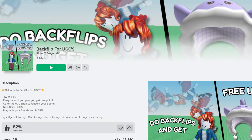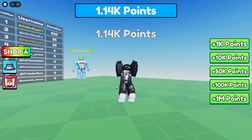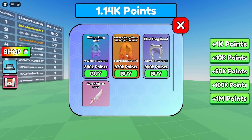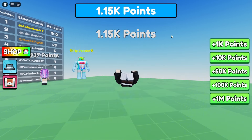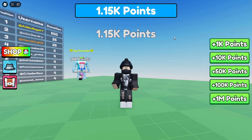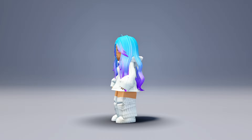Join the game called Backflip for UGC. Once you join the game, click on the hat icon. Here you'll see two free UGC hairstyles that can be redeemed with points. You earn one point for every second you play, and you can also collect points that appear on your screen. Here's how the hairstyles look when I wear them.